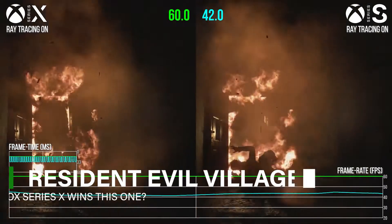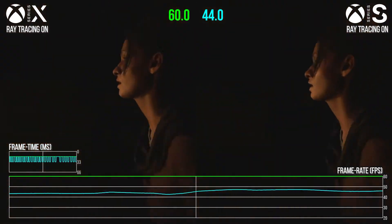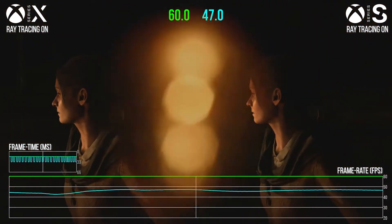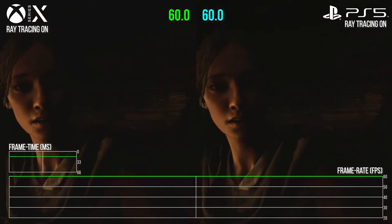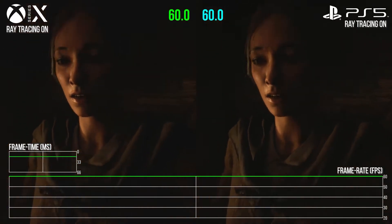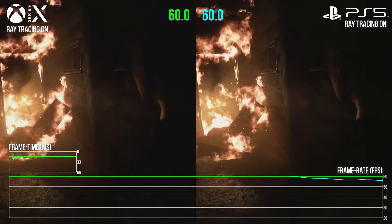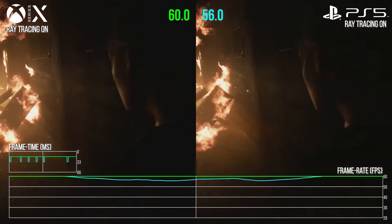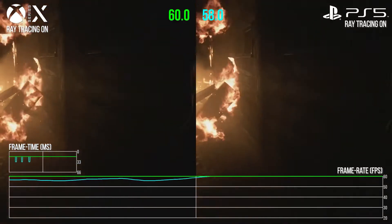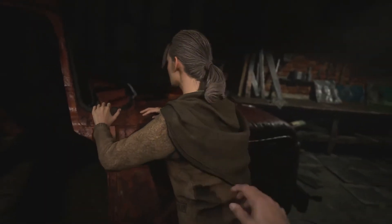The Resident Evil Village demo has been broken down, and it's good news as the game hits a stable 60fps on both Xbox Series X and PS5. The in-depth video from Digital Foundry shows the Castle and Village demo sections analysed across the PS5, Xbox Series X, and Series S platforms. Digital Foundry notes that the two former platforms maintain a pretty stable 60fps across the board, even while ray tracing is turned on for both consoles.